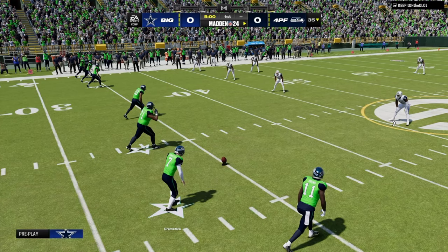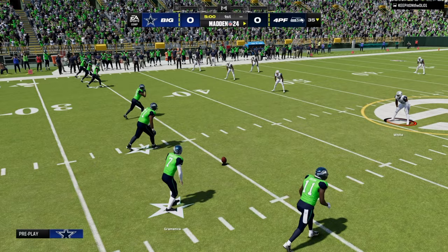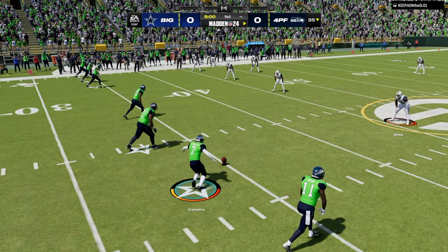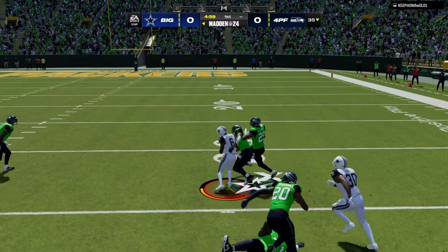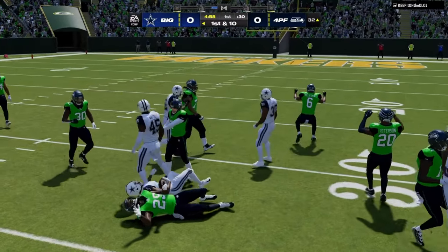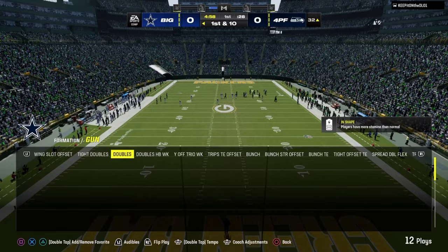4-3 Even 6-1 is the best defense in Madden 24, and in this video we're going to show you why. We're matched up against a pretty good player who's running either Dollar or 6-1, and we're rocking Jets on offense and Chiefs on defense.